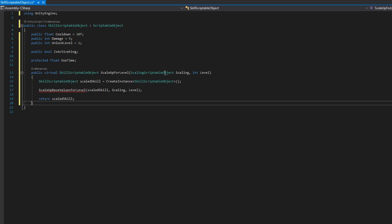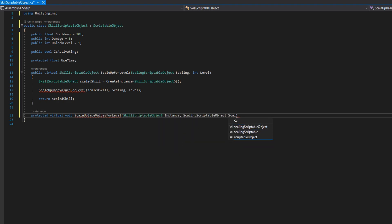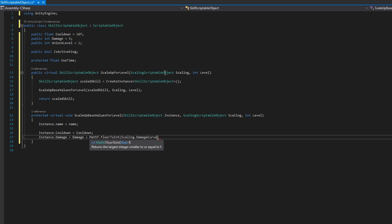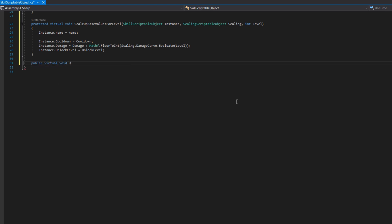Marking it abstract means every subclass has to implement this method. You could and probably should implement it that way — that's just not what I did here. We'll then define a protected virtual void ScaleUpBaseValuesForLevel that accepts a SkillScriptableObject instance, ScalingScriptableObject scaling, and int level. This sets up instance.name, instance.cooldown, and scales the damage: instance.damage = damage + Mathf.FloorToInt(scaling.damageCurve.Evaluate(level)), and reassigns the unlockLevel. Then we'll have a public virtual void UseSkill that accepts an enemy and a player, and in there we'll set isActivating to true.